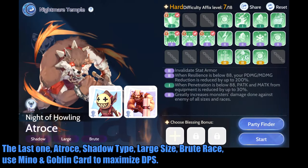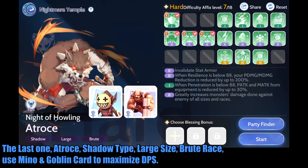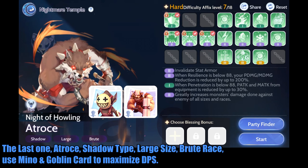The last one — Atrus, Shadow type, Large size, Brute Race. Use Minotaur and Goblin card to maximize DPS.